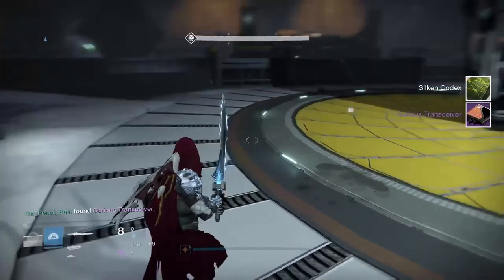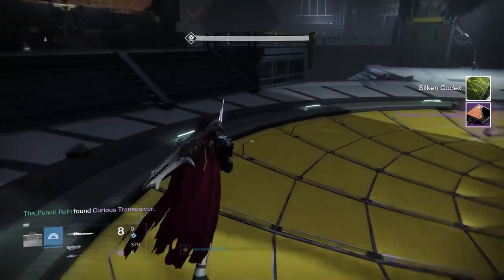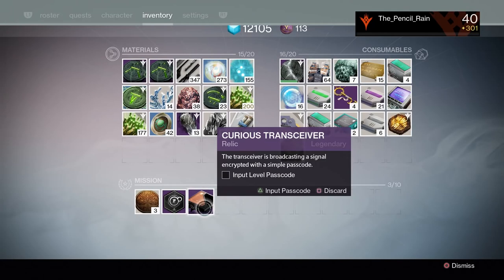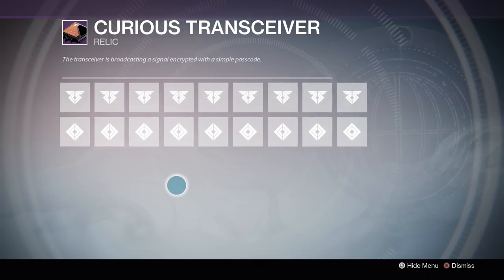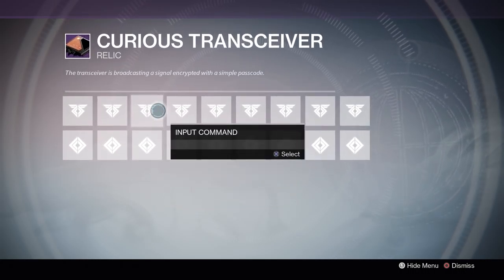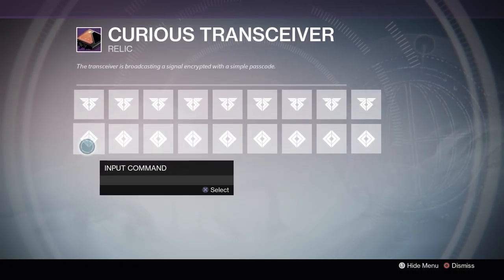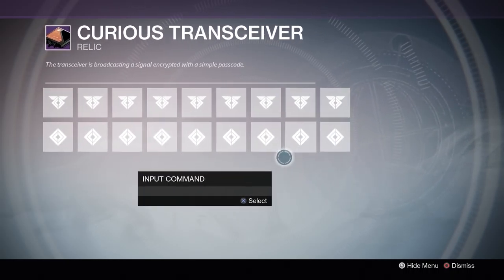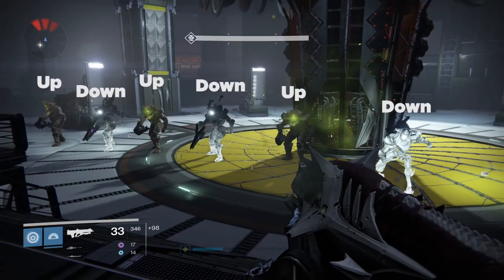There's actually kind of a clever puzzle to figuring out how to use the Curious Transceiver, so if you want to figure that out, stop watching the video now. You have to input four series of codes into the Curious Transceiver by selecting these different lines, sort of similar to how you upgrade a weapon in Destiny. The top row corresponds to Hive Knights, the bottom row corresponds to Taken Knights. You just fill in the order as they appeared, or you can just use this handy guide that's on screen right now.